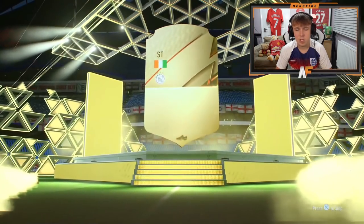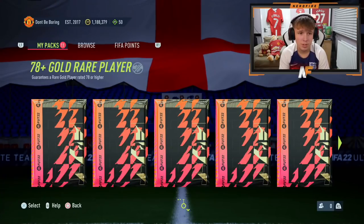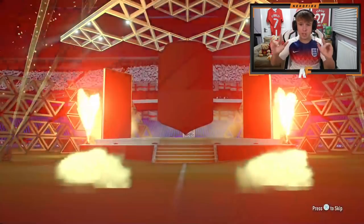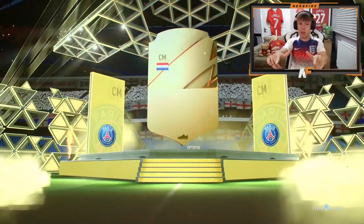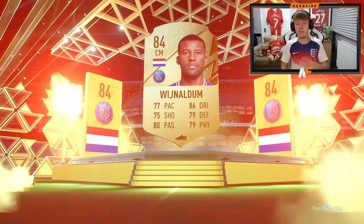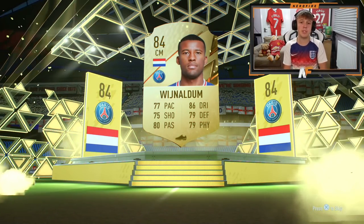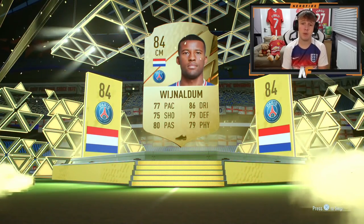I haven't packed Wilfried Zaha this year — oh, it's Saha! That takes us 20 packs in with not a single walkout or ones-to-watch, but we do get a boards on the 20th pack — it's Georginio Wijnaldum. I'll take him for fodder, I've already got his ones-to-watch card and his base card is extremely cheap now since he became an SBC. But 84-rated, we'll stick him in the club.